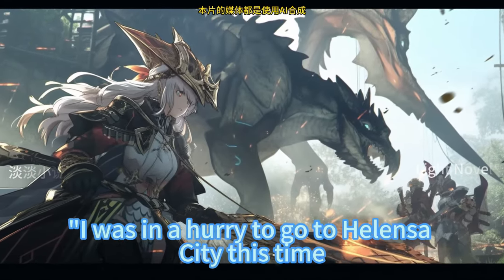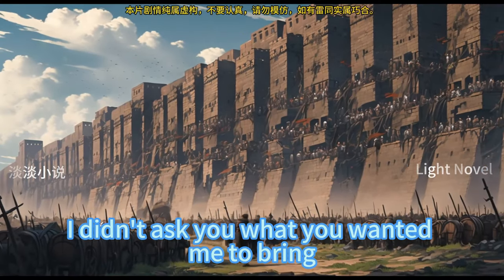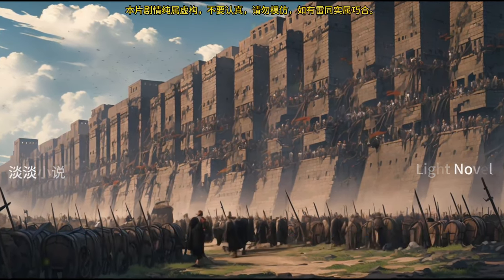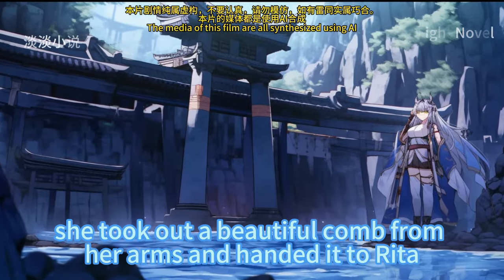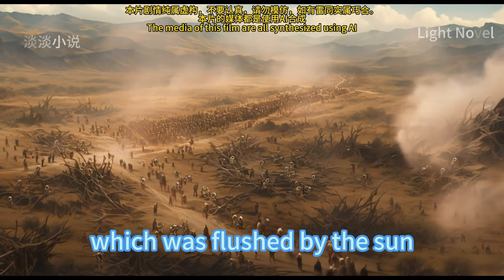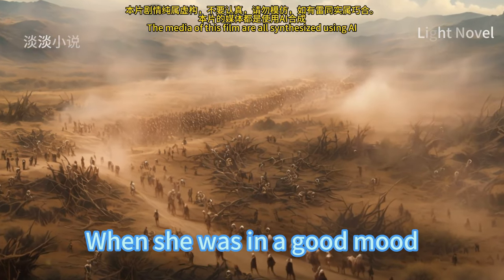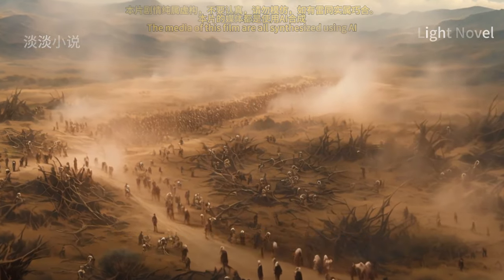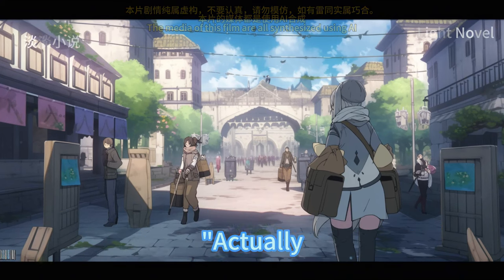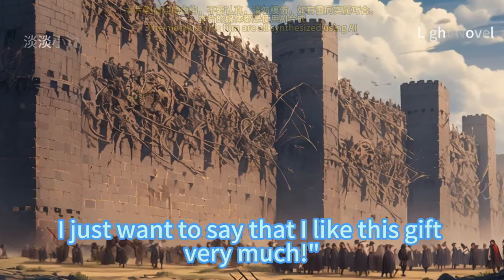Rita saw Soldak coming back from outside, her big eyes full of expectation. Sirdak smiled and said he was in a hurry going to Alenza City and didn't ask what she wanted him to bring, but he bought something passing by the grocery store — she shouldn't think the gift too shabby. He then took out a beautiful comb from his arms and handed it to Rita. Rita's sun-flushed face was particularly attractive; she took the comb with joy, and when in a good mood she would squint her eyes. Rita inserted the comb in her thick golden hair and whispered in an embarrassed voice that he didn't have to buy gifts all the time, but she liked this gift very much.